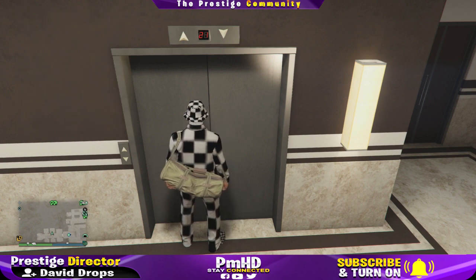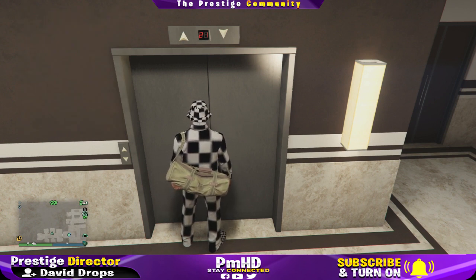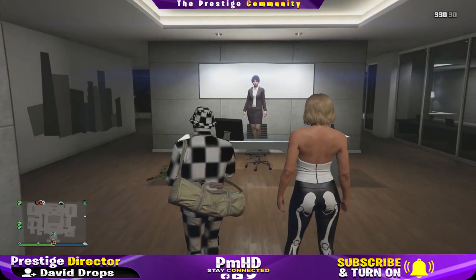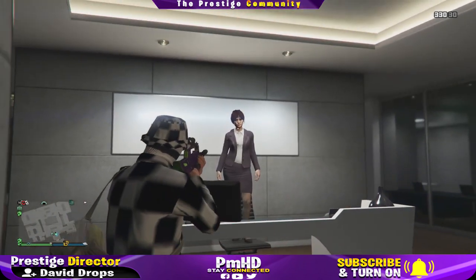Once you pick the personal vehicle, you're going to press Exit Via Vehicle and go to the Buzzard Attack Helicopter. This is going to glitch out the game, telling it that you're going to pull out a personal vehicle, but at the same time you're leaving with a buzzard. Essentially, it's just going to get you into god mode while you're inside the CEO office.